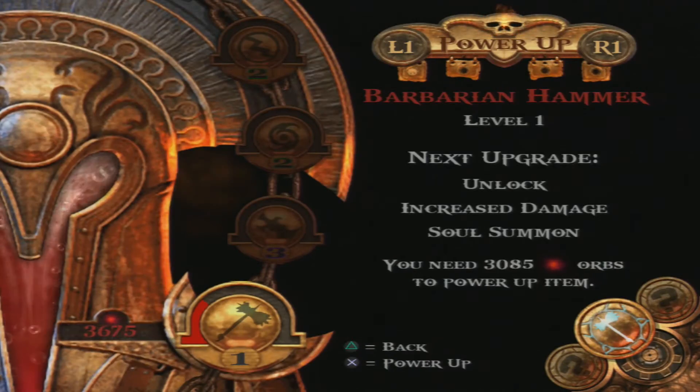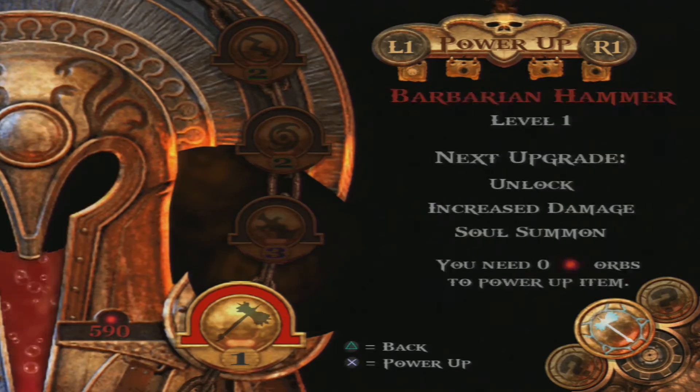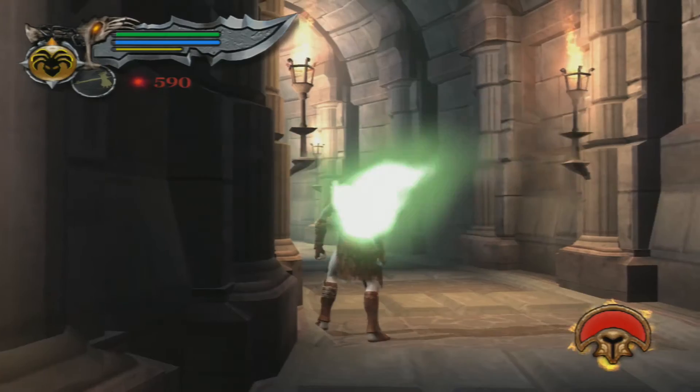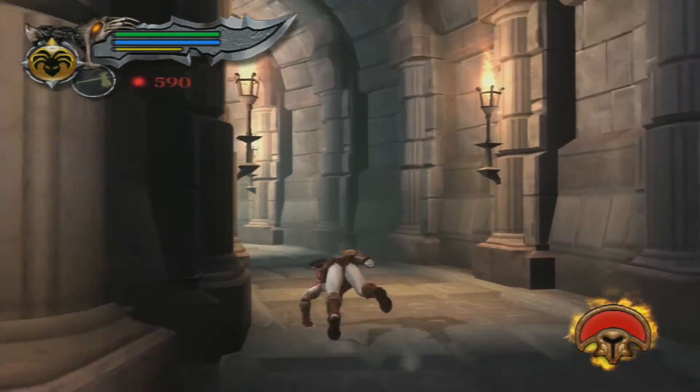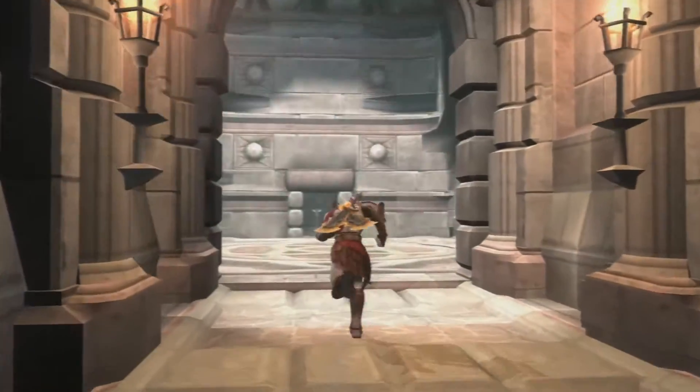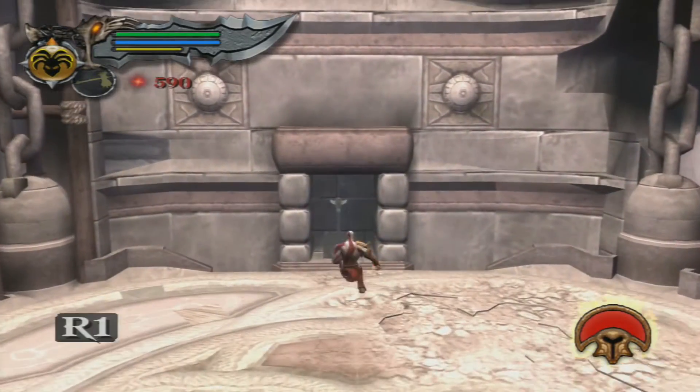Actually, let's upgrade the Barbarian Hammer now. Thank God they upgraded this upgrade system. So now we can do Soul Summon and we have increased damage. Soul Summon is basically whenever you flick the right stick — that's all it does. It doesn't waste magic or anything. It's just there.